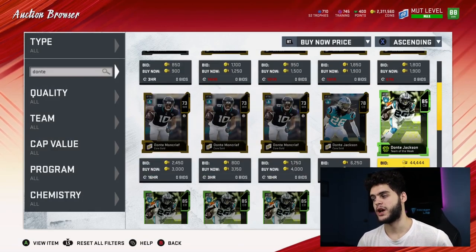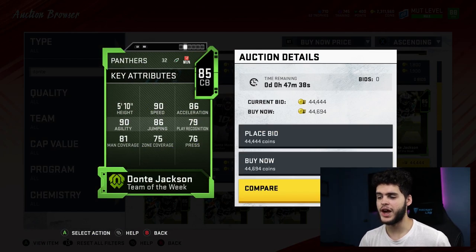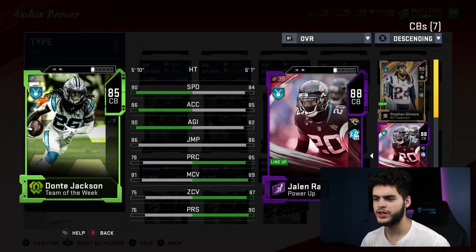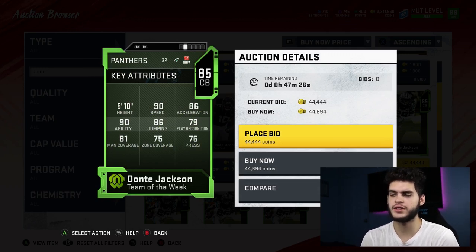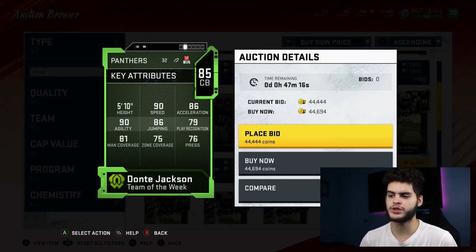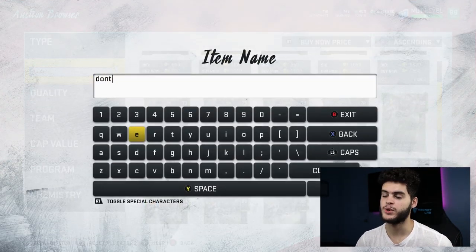Number 9 on the list: Dante Jackson, 85 overall cornerback. He's got 90 speed, which will let him run with the fastest wide receivers in the game. He's an athletic beast — 90 speed, 86 acceleration, 90 agility, 86 jumping. He looks like a running back. His coverage may not be the best — 81 man is doable if you're blitzing and running man a lot. Considering the 90 speed, I think Dante Jackson is a budget beast.